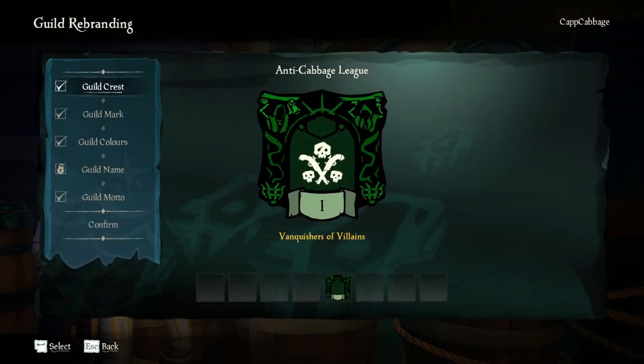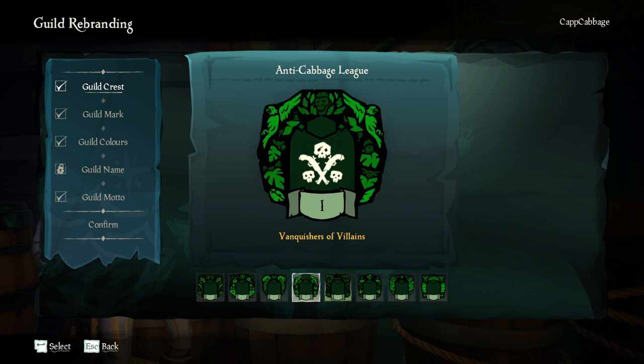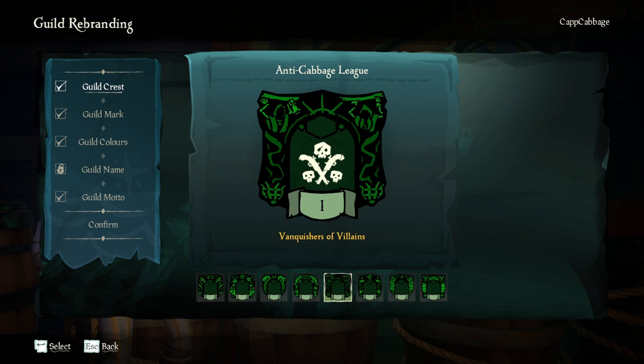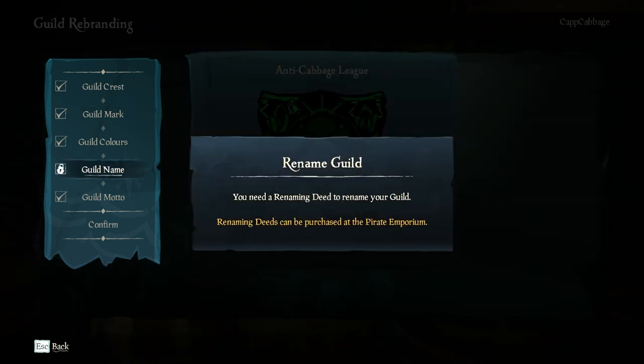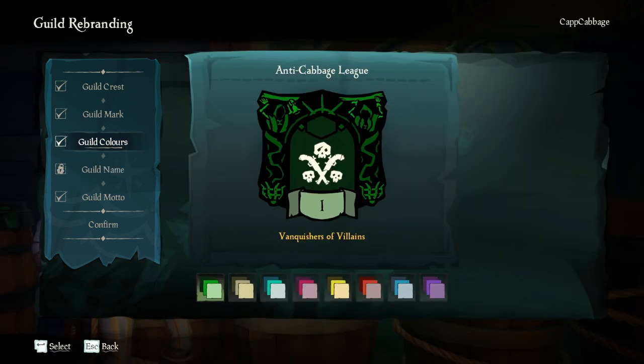If you own the guild, you can hit rebrand at any time. You can change your banner, you can change your mark. And the guild name requires purchasing a change potion from the Pirate Emporium.